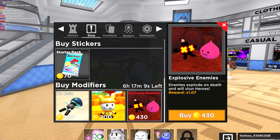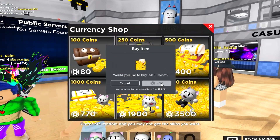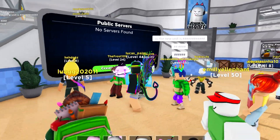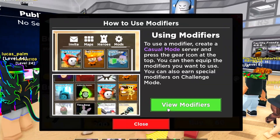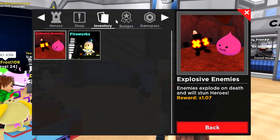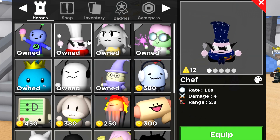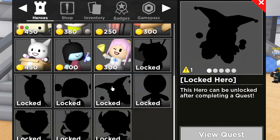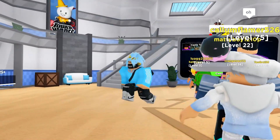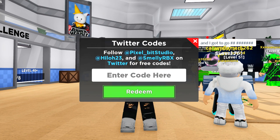The most expensive one is explosive animes. We might as well just help out this game. Let's spend 400 Robux and buy that. I'm actually going to go ahead and buy a new modifier. View modifiers and here we can actually equip them. If you guys are after the new character or the new hero, I'm pretty sure the only way you can get it is by completing the quest. I'm not entirely sure what this quest is, but we'll give it a shot in a moment. But now let's redeem some more codes.